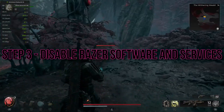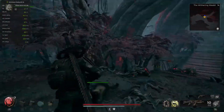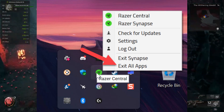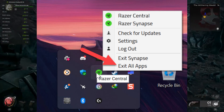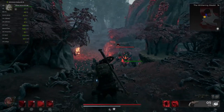Step 3: Disable Razer Software and Services. If you use Razer peripherals and have Razer Central Synapse installed, it could be causing the crashing problem. Apply any customization you need and save it to your hardware, then exit all Razer apps from the taskbar. Launch Remnant 2 to check if the crashing persists.